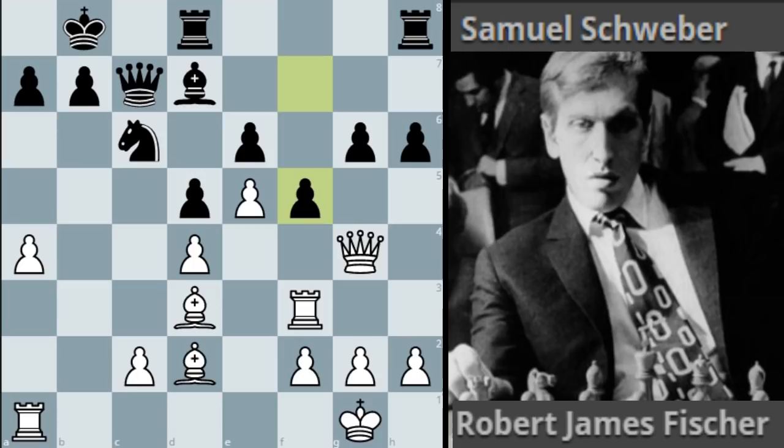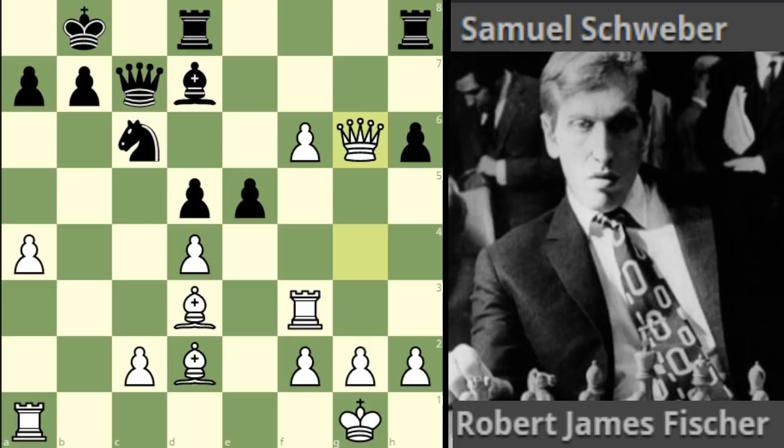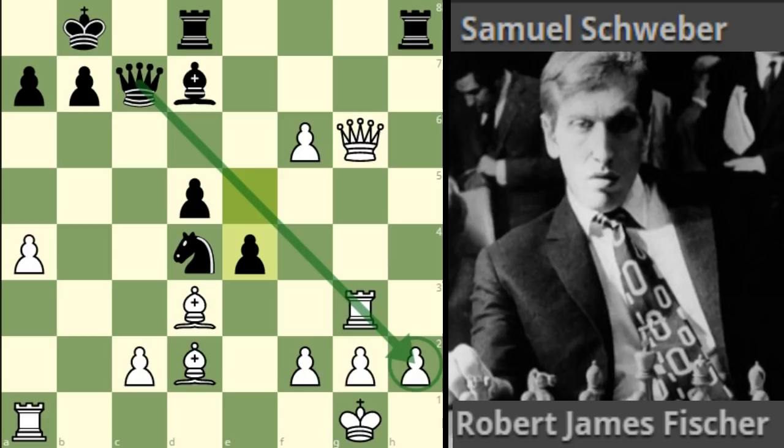If white does nothing, black will push pawns on the kingside and suddenly has great play. So e takes f6 en passant is more or less forced - that's what Bobby did. But now e5 by black gives some nice pawns in the center and opens up a discovered attack on the queen. Queen takes g6 looks like the natural move, but that's not what Bobby played. In that line, black gets play: rook g8 attacks the queen, then knight takes d4 with indirect pressure on h2 and much more active pieces.